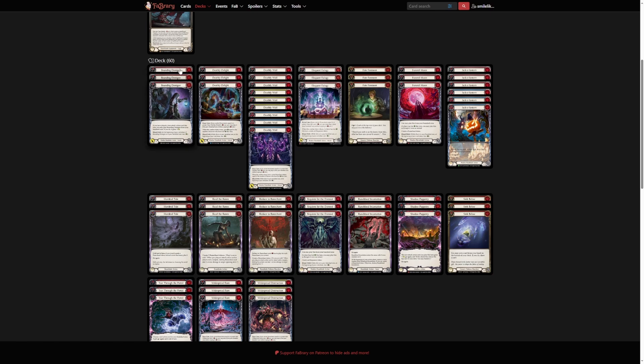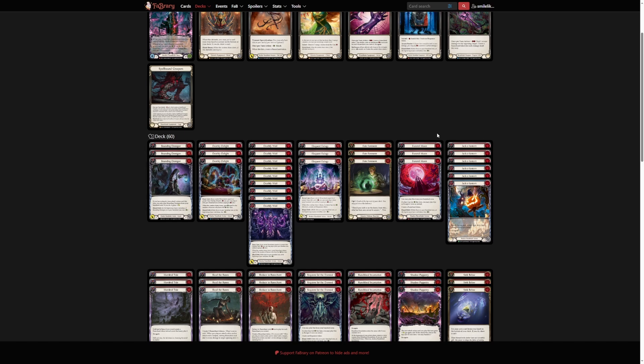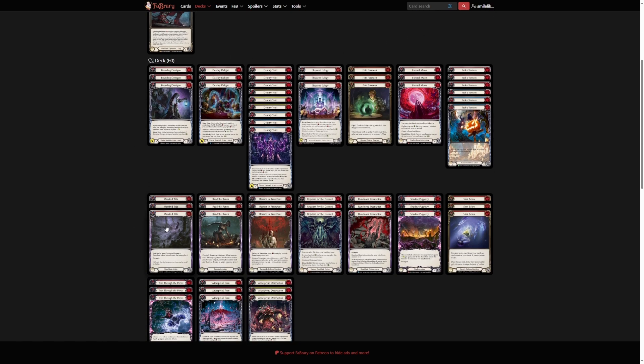I brought in three Bounding Demicons because compared to the rune gates, this is very easy to play — you just play on non-attacks. You play on Funeral Moon, you can play this already. You play one of anything — even a Runeblade Incantation, Moderate Tide, Shadow Puppetry — just about anything.